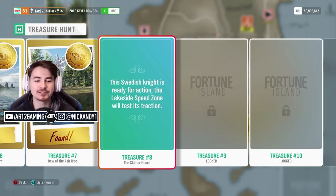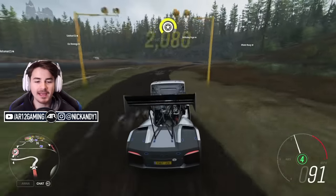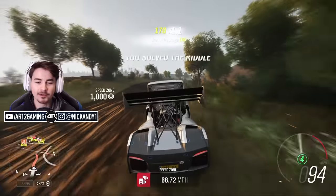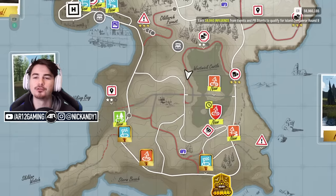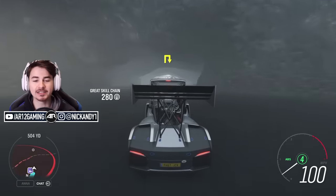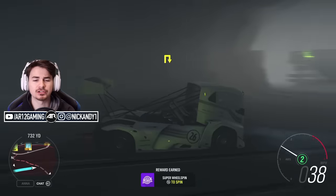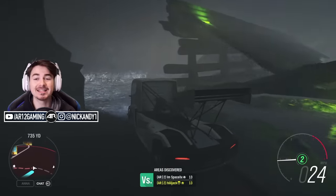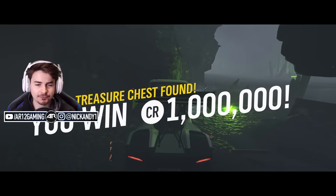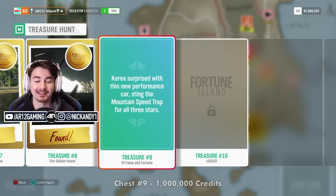Chest number 8: the Swedish knight — the Volvo Iron Knight — through the lakeside speed zone. You'll be going off-road a lot in what is essentially a semi-truck on steroids. Go through the speed zone and you've found number 8. This chest is very difficult to find; it's actually inside a cave. Head to the north side of the cave wall and you'll see wrecked ships — go behind those wrecked ships and the chest is underneath part of one of the broken ships. Knock into it, get a million credits, and also the Saleen S5S Raptor.